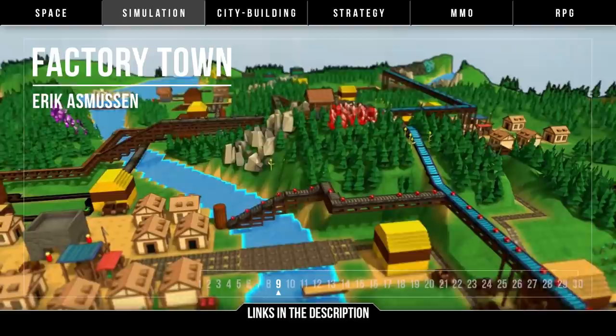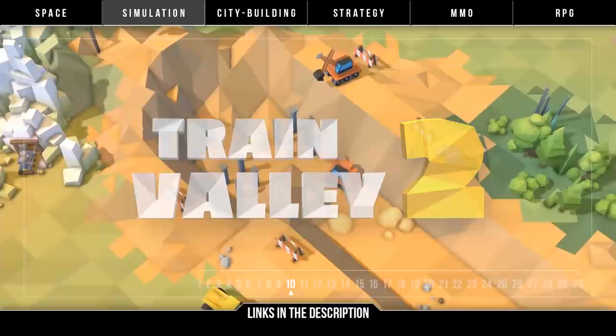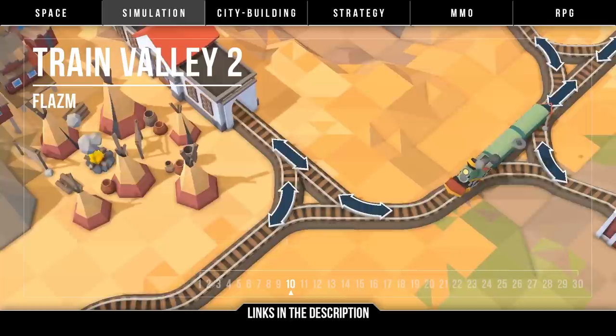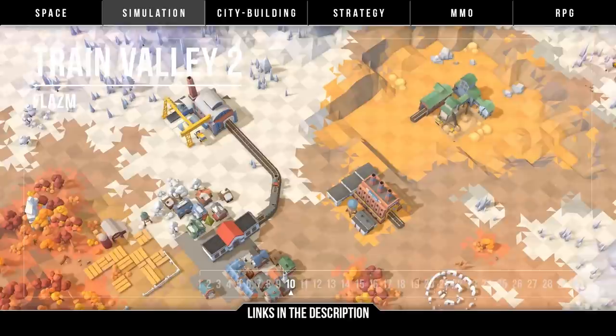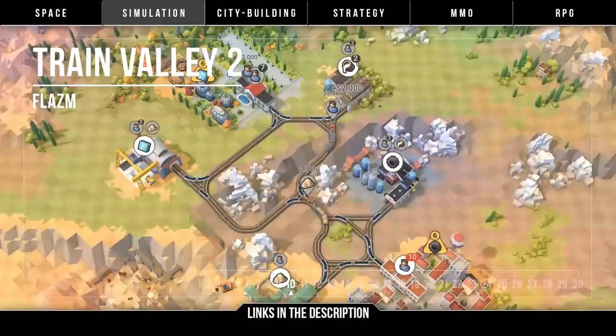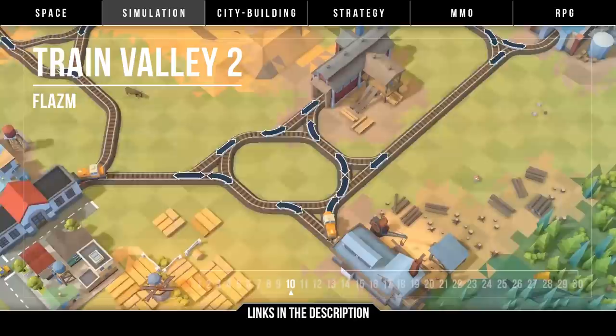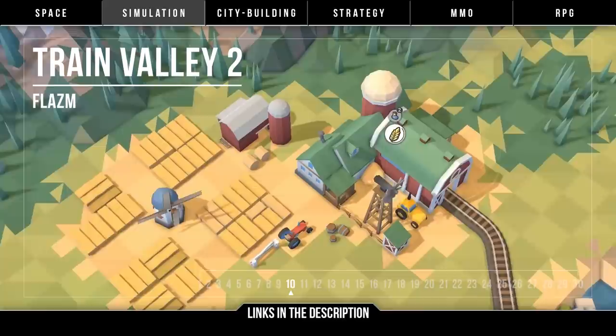Moving more into trains, it's Train Valley 2 by Flazm. A train tycoon puzzle game where you build efficient railroads, upgrade locomotives, and keep things on track to meet the demands of cities and help them grow. Produce and ship goods, play through company mode, and a level editor with Steam Workshop support are also a thing. Visually it's low poly but not necessarily cartoony, with a nice color palette. It's been in early access on Steam since 2018 with very positive reviews, and it intends to release in 2019.